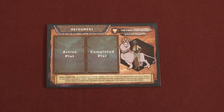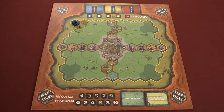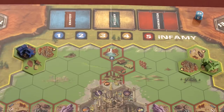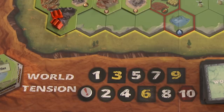Setup begins with each player selecting an evil overlord and taking a set of lackeys and their corresponding lair and infamy marker. Each player places their lair in the corner space of the board nearest to them. Place three lackeys on the barracks to start. Shuffle and place the plot cards, world events, and map tiles on the board.